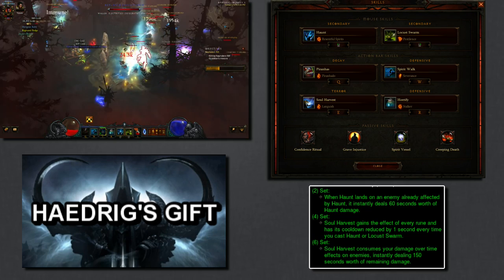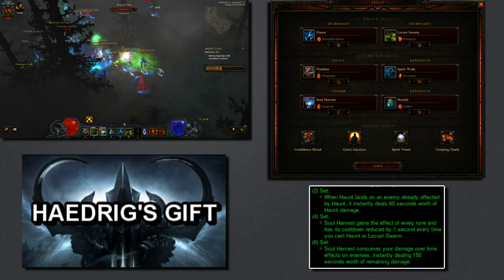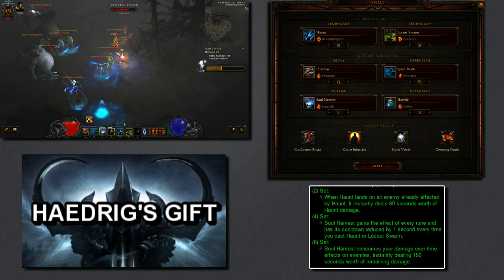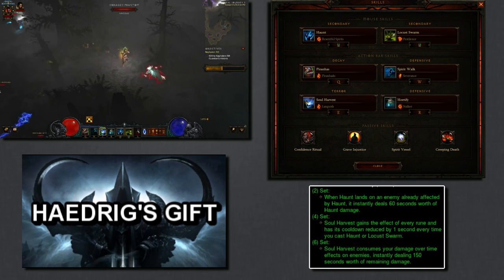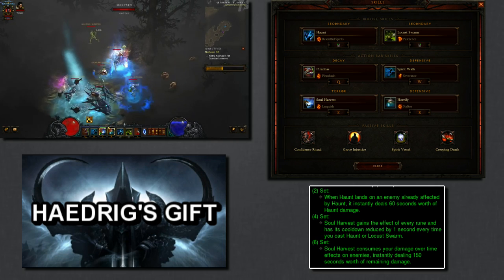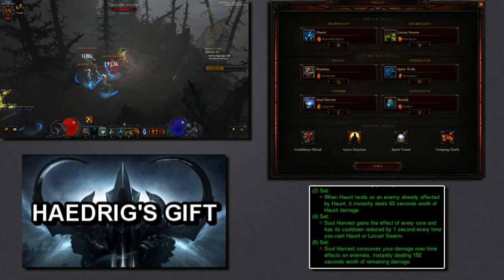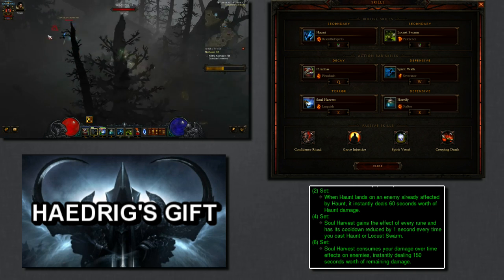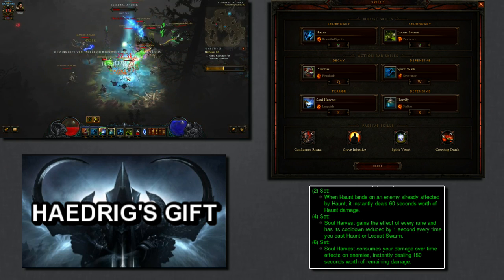This is the build I'd recommend as soon as you ding level 70. We've got Haunt - Resentful Spirits, which releases 2 spirits at once. It's better for early progression and speed builds to release 2 spirits, since you'll hit 2 targets with the 2-piece Jade Harvester bonus and spread your haunts quicker — more efficient than the extra damage from Poison Spirit. Locust Swarm - Pestilence so that Pestilence jumps very quickly from mob to mob. Later on, items may give you this rune automatically, but early on you want it on your bar.